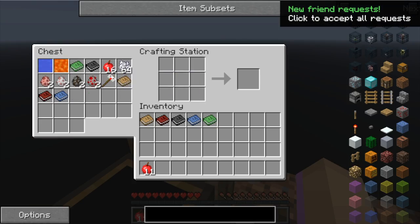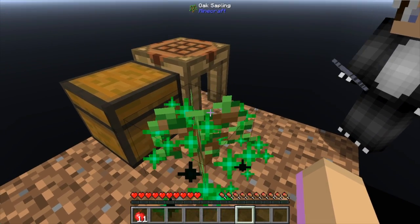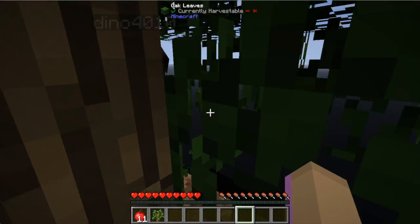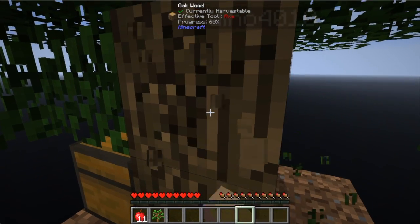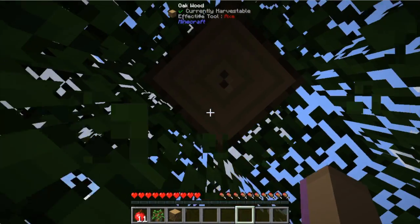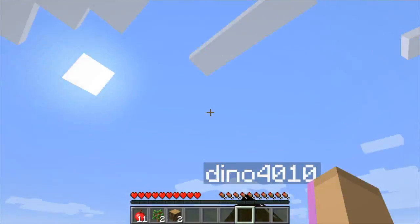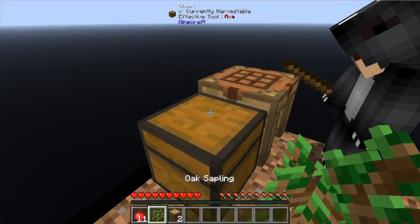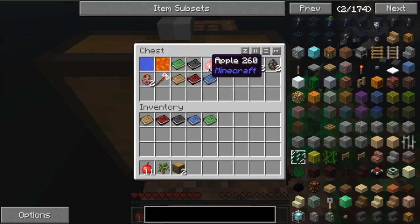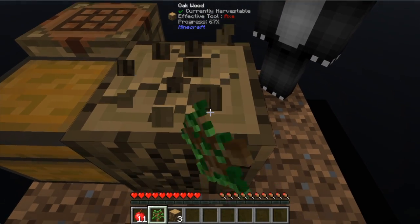Looks like you already made a crafting station, so we're ahead of the game. Put a tree down if you would. Oh my god, I'm inside! Make sure you take all the apples too, we need that food. For those of you that don't know, this mod pack puts us on expert mode, which is gonna be kind of a grind. Make sure you get all those saplings, these are important.